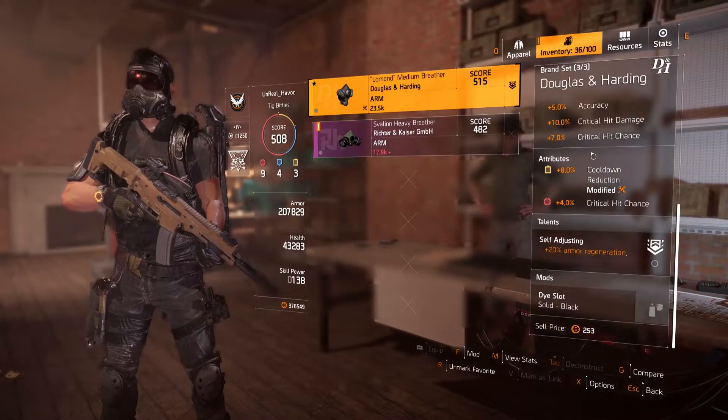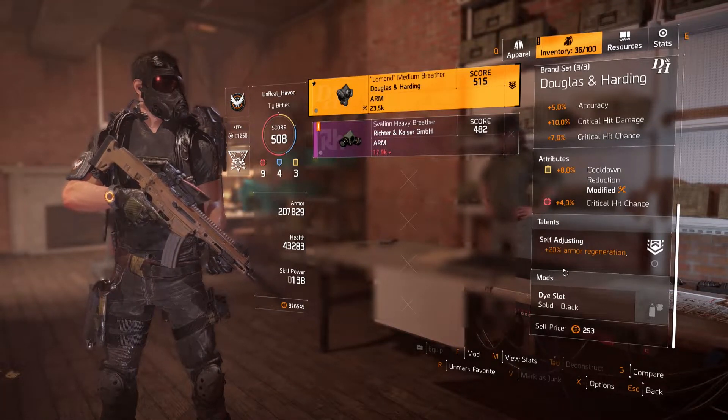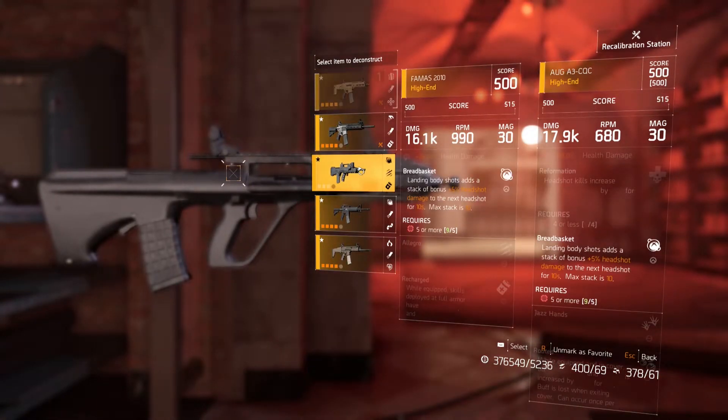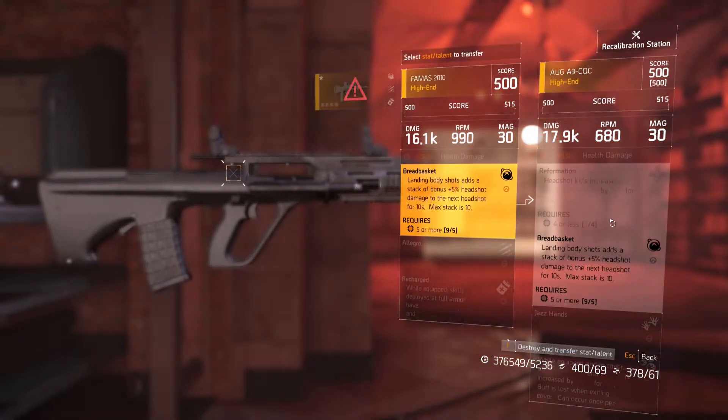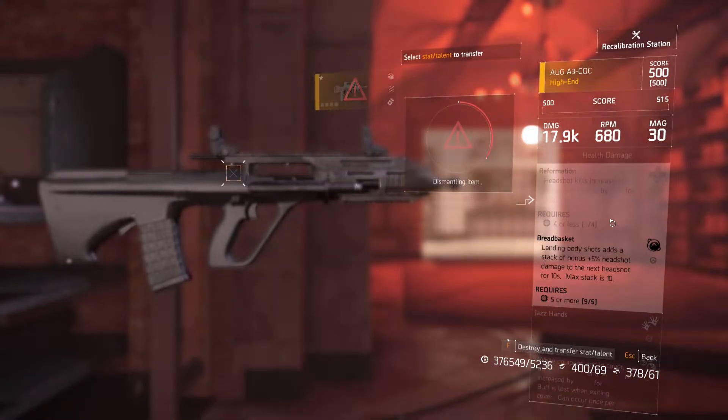The main purpose of the Recalibration Station is to adjust attributes and talents on your weapons and armor. This is accomplished by taking an attribute or talent from one weapon or gear piece and moving it to another. The item you're taking the attribute or talent from is destroyed in the process.